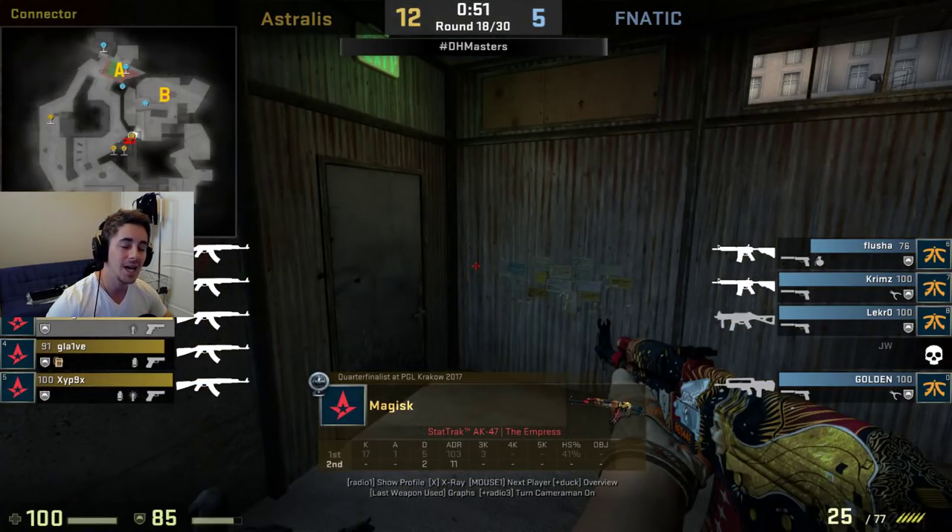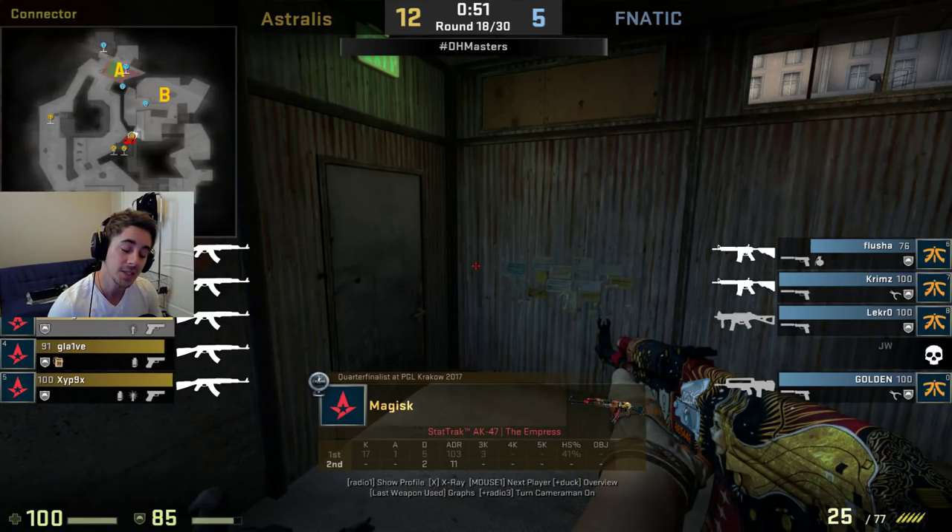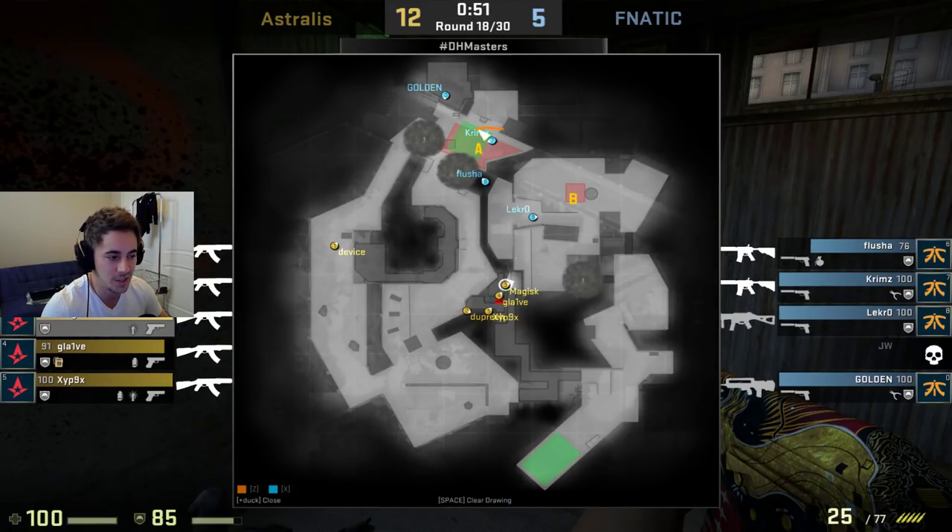The next thing I want to show is how they exit the connector door — this is something way overlooked in lower leagues. Watch how Magix jumps out this door. It's not to get a kill; he's going to jump out to make the first guy miss, and it's the guy behind him's responsibility to trade that kill. In lower tier teams, they'll open the door and hesitate, stagnate around it, the first guy dies, and by the time you get that trade, you've lost any advantage you had pulling rotations towards the A site.